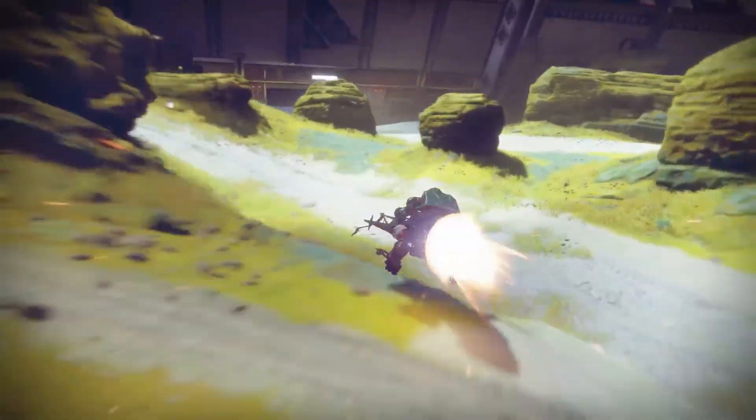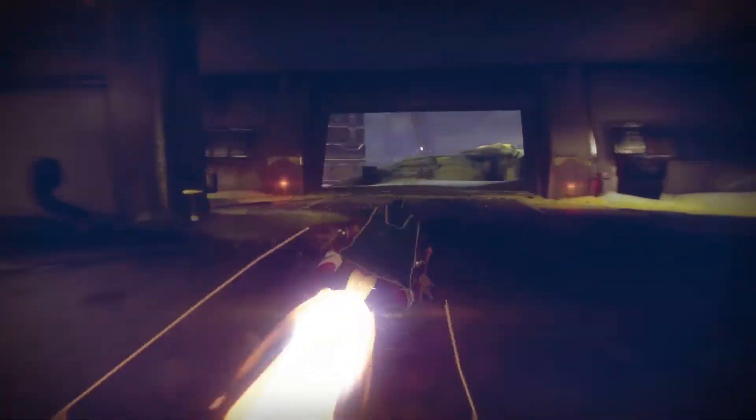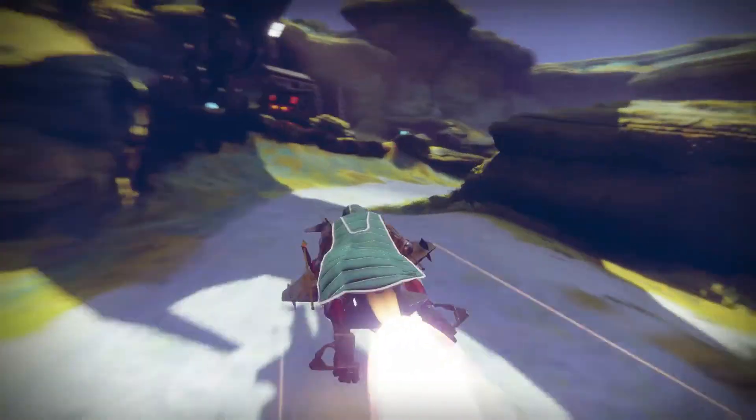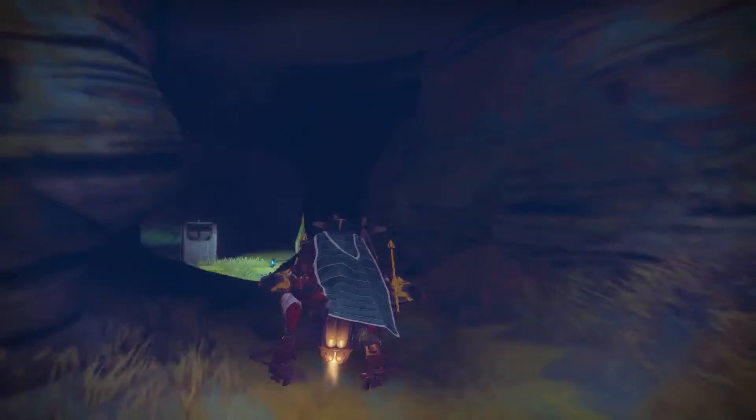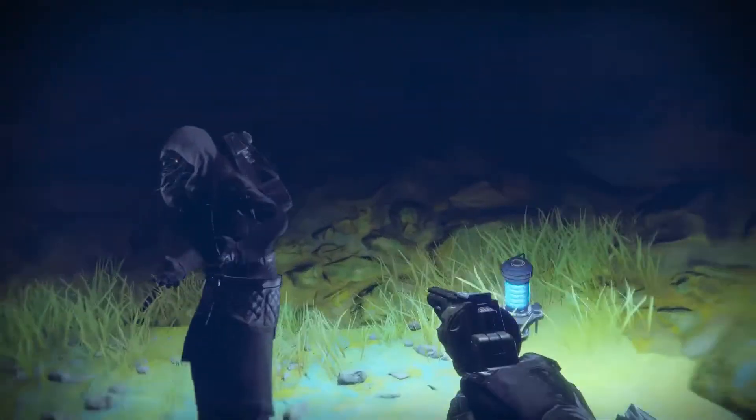Hello, it's the end of the week and Xur is back. This time you'll find him on IO. Land at the Giant Scar Landing Zone, head straight forwards through the Cabal Base, follow the path around, and then behind the two large rocks you'll find a lovely little cave with Xur in, off to the side.